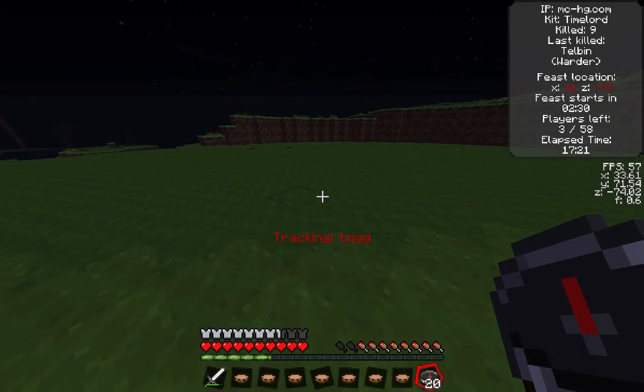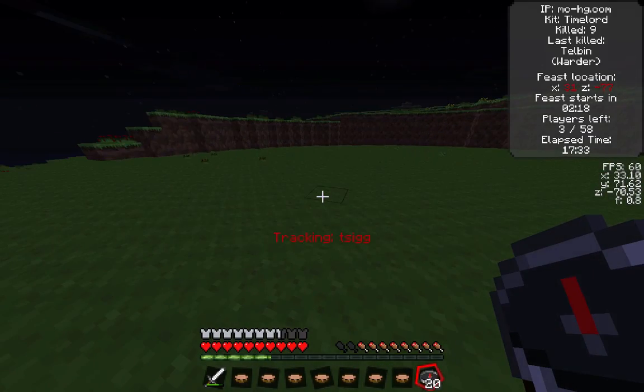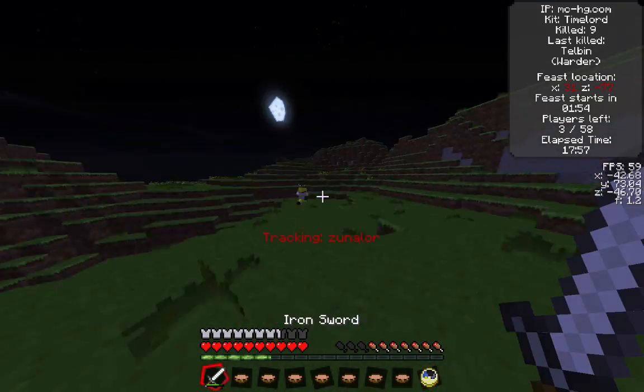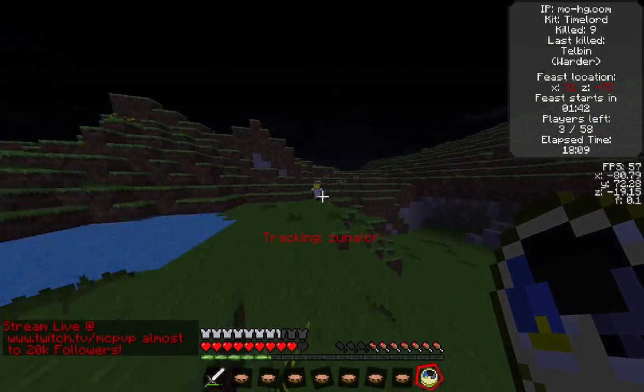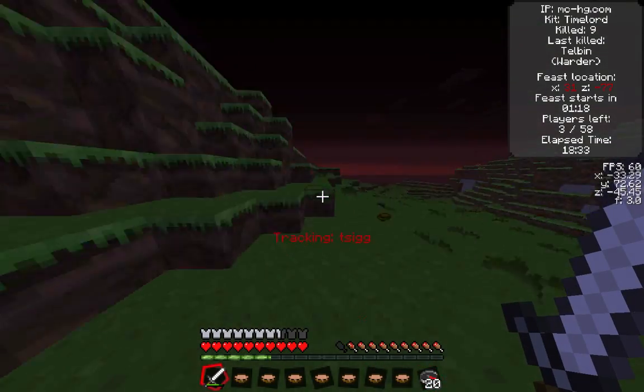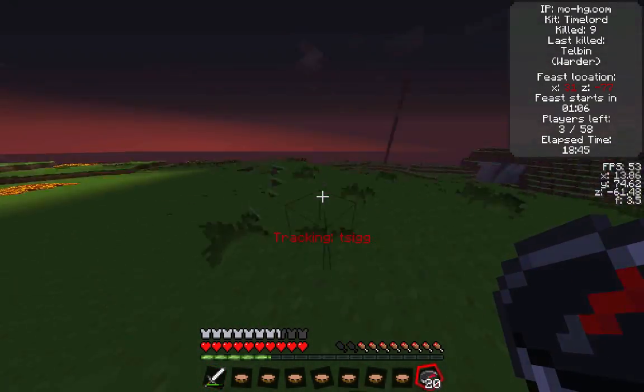The guy on my compass is named Tseg. He is moving around and I actually see him right there. As I go to chase him, he decides to run. I think about Timelording him for a while, but decide might as well not — might as well go back to the feast. He doesn't have that much armor anyway.